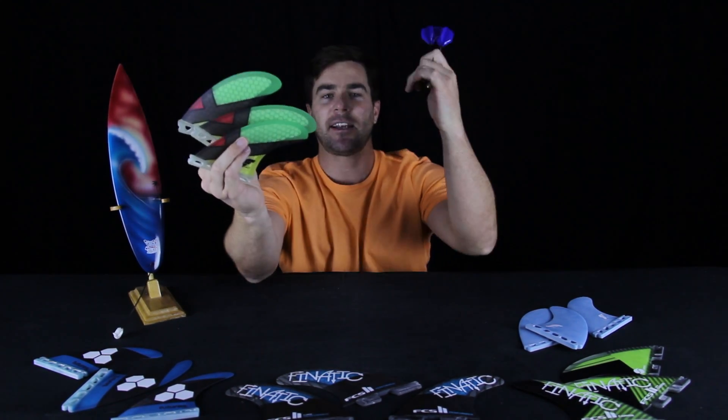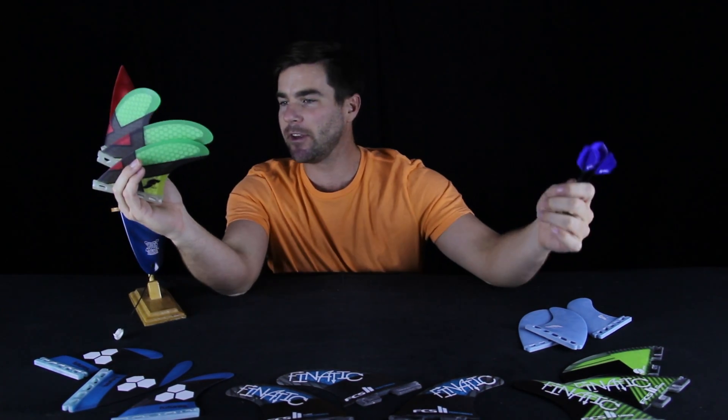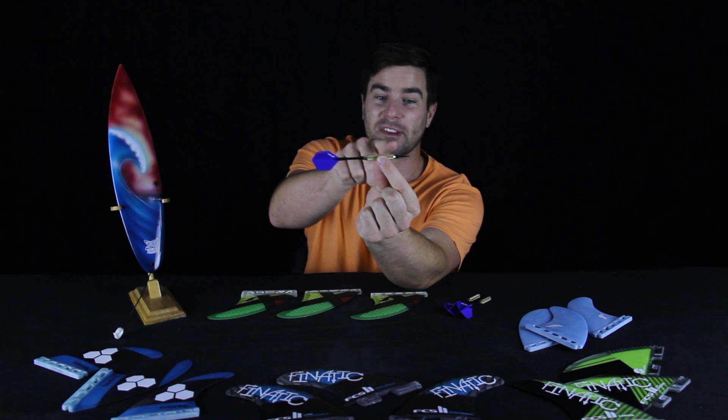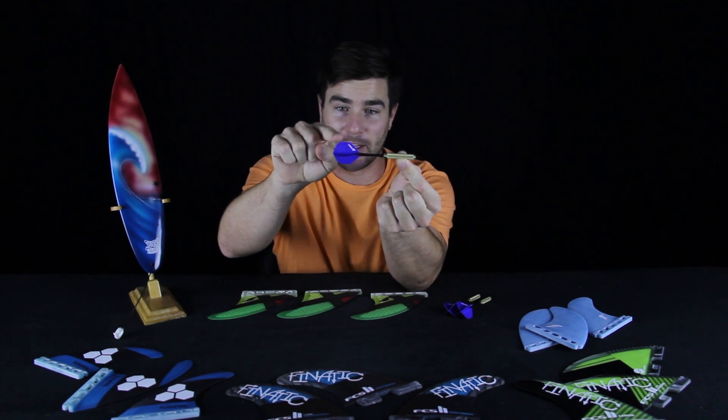We've got a set of WCT fins right here, and we've got a set of throwing darts. Look up close at a throwing dart and you will see a tip, barrel, shaft, and flight.